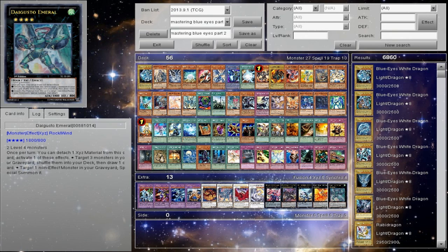Digvorzhak King of Heavy Industry — it brings back that non-effect monster from your graveyard, meaning it brings back Blue Eyes, or it brings back Vanilla Synchros because they don't have an effect. You can also recycle stuff back to deck — it's kind of rare when you do that but it pays off sometimes. I hope this video was enjoyable for you guys.